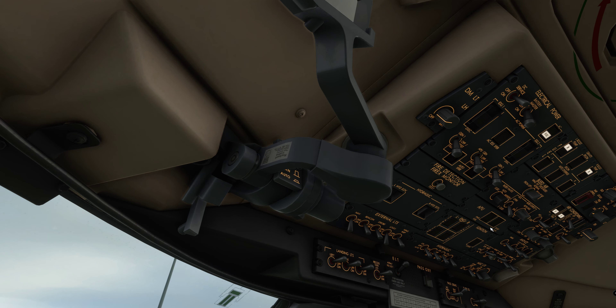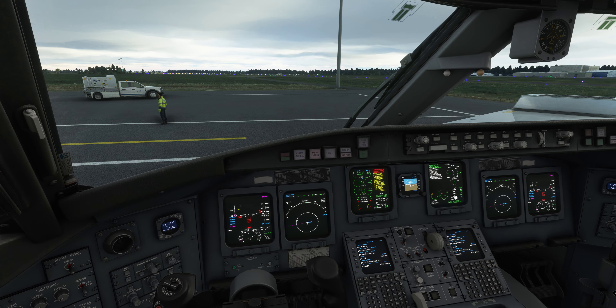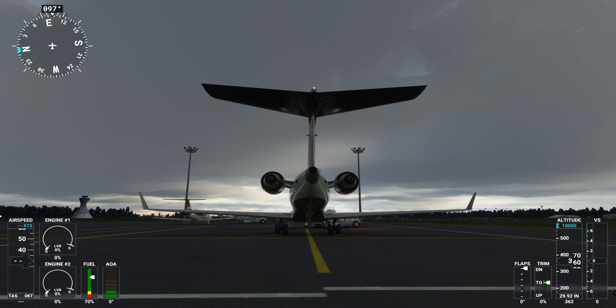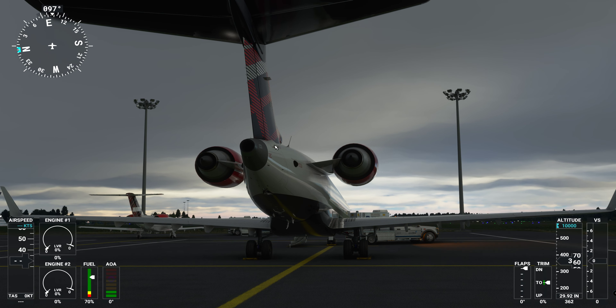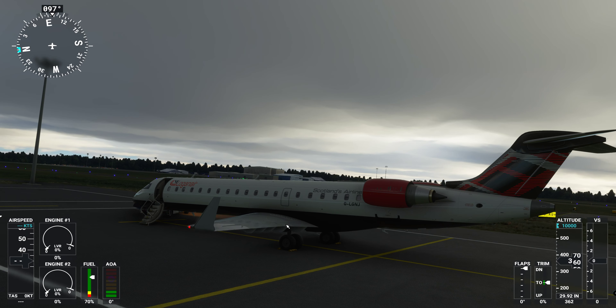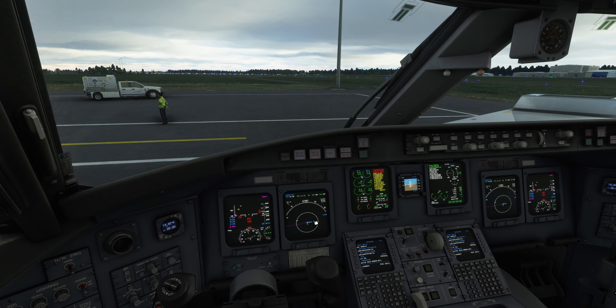We'll initiate power to the APU and press start. You can see in the MFD it should be spooling up — we should be able to hear it. The APU flap is open and the APU is firing up.